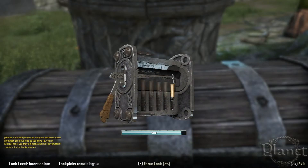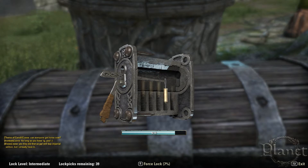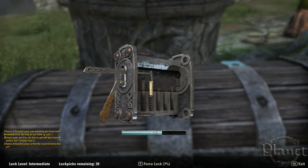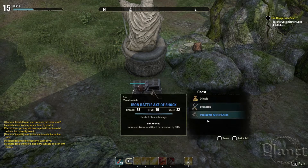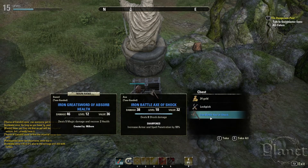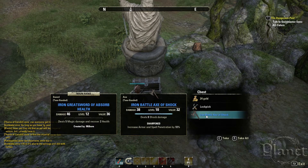There we go, it's done. As you can see, it is very easy and I got this Iron Battle Axe of Shock — very nice weapon, but not for me, I have a better one that I crafted myself.